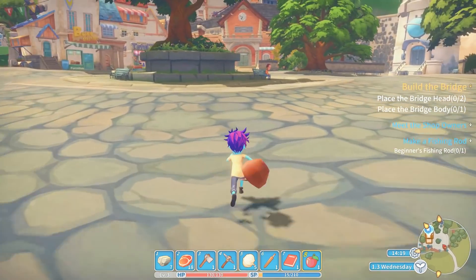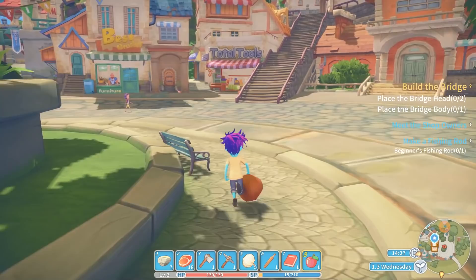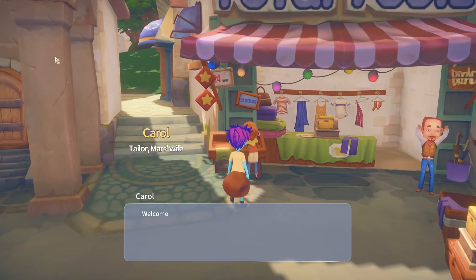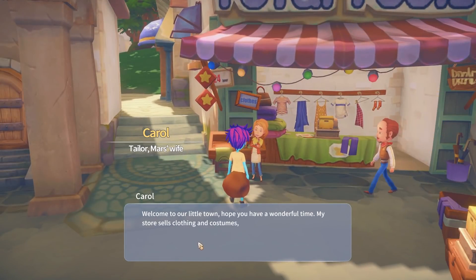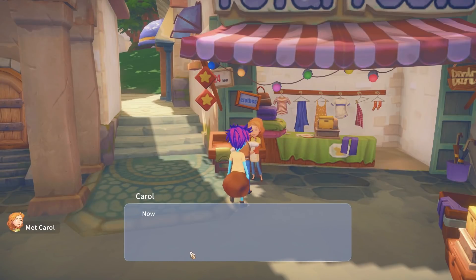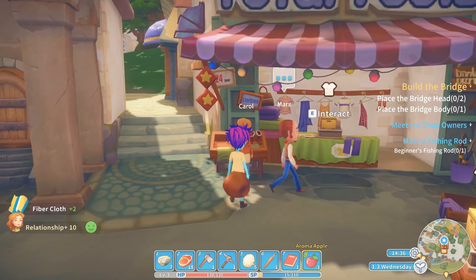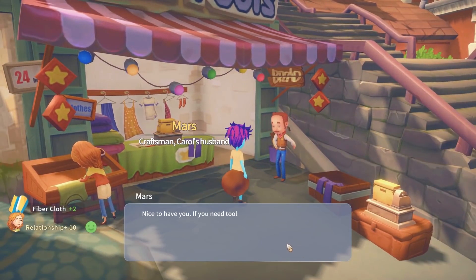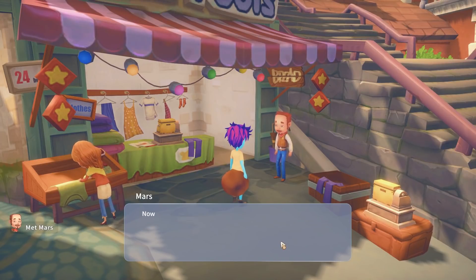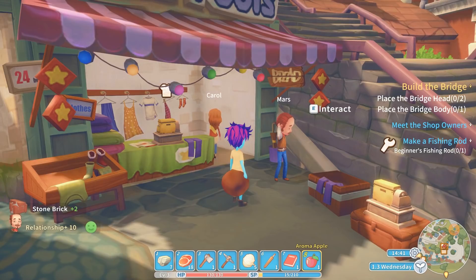I'm kind of sold on that music — I would absolutely listen to that song on loop. We should probably get back and finish picking up some of these quests. 'Welcome to our little town, hope you have a wonderful time. My store sells clothing and costumes, so if you ever need to upgrade your armor or suit up for a date, come see me. I'm gonna give you something for free as a leg up — don't tell my husband.' Got some fiber cloth. 'If you need tools or weapons, come to my shop — best selection around. Don't tell my wife though.' Got some stone bricks.